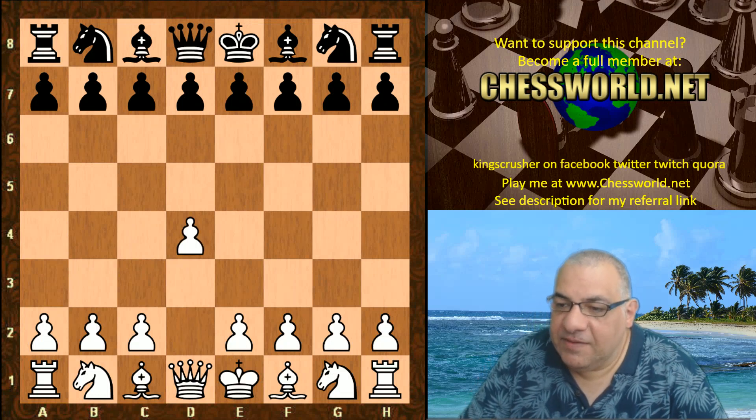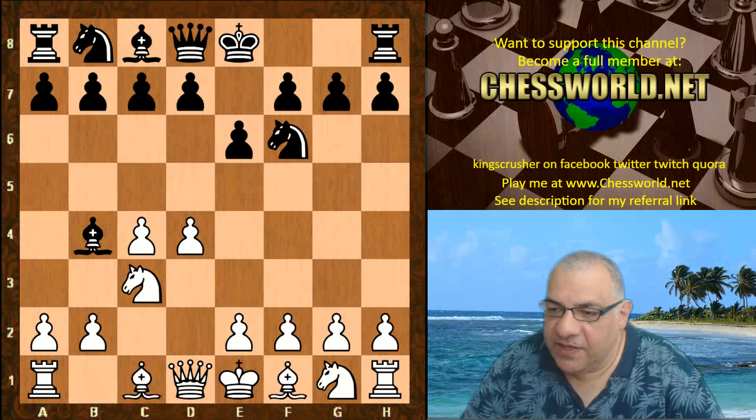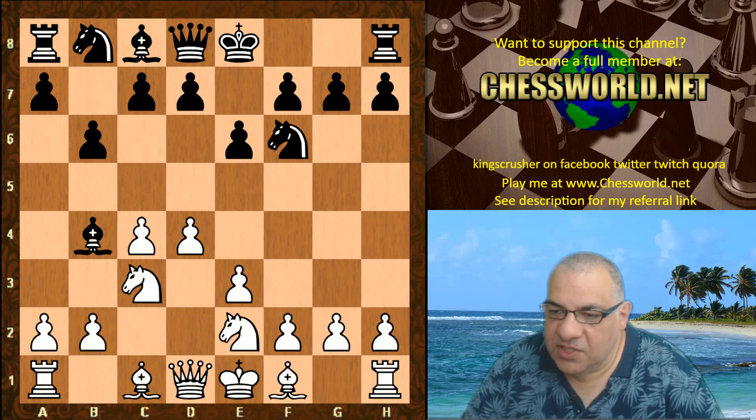D4 from Leela, Nf6, C4, E6. We have the Nimzo-Indian Defense, Rubinstein style variation. B6, Nge2, Be6, Ng3. Pretty standard stuff.